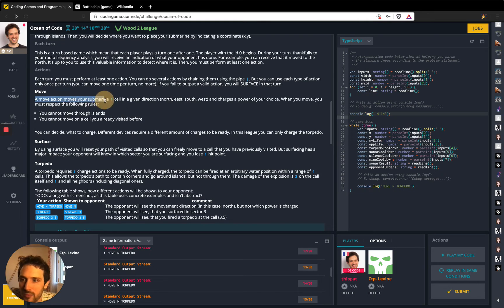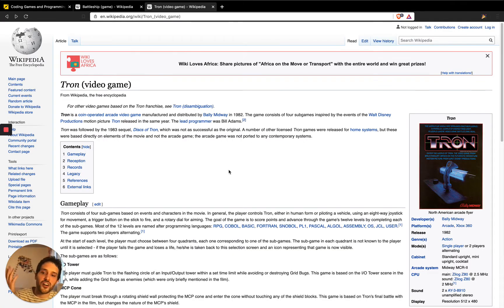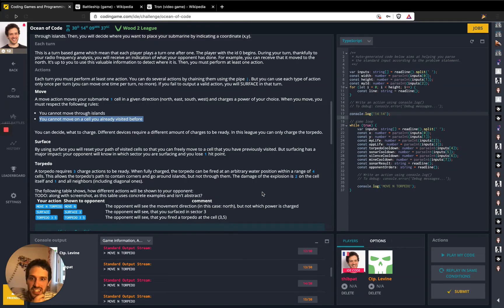You can move your submarine one cell in any given direction and charge a power of your choice. When you move, you must respect the following rules: you cannot move through islands, and you cannot move on a cell you already visited before. This makes me think about Tron — you have a motorcycle and you must not collide with the trail you leave behind you. So yeah, you cannot revisit a cell you already visited.